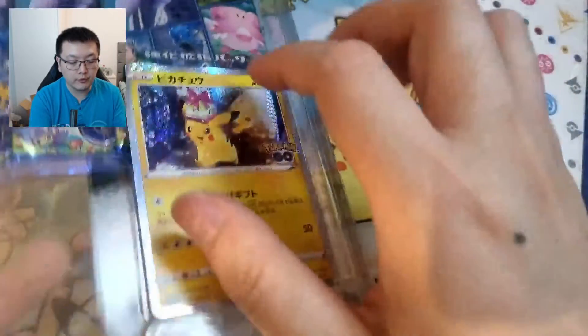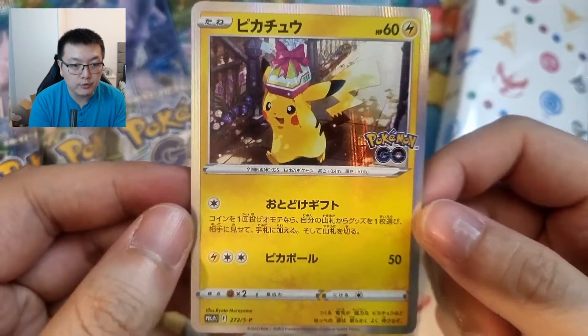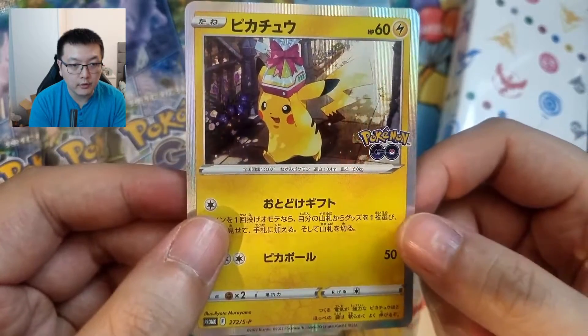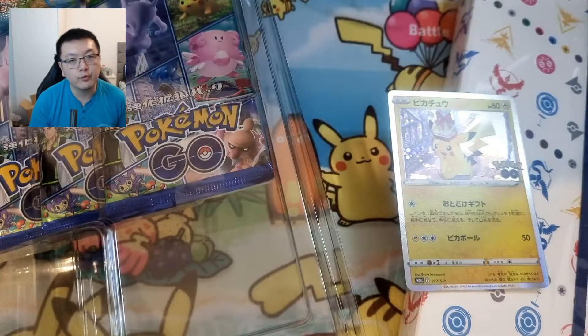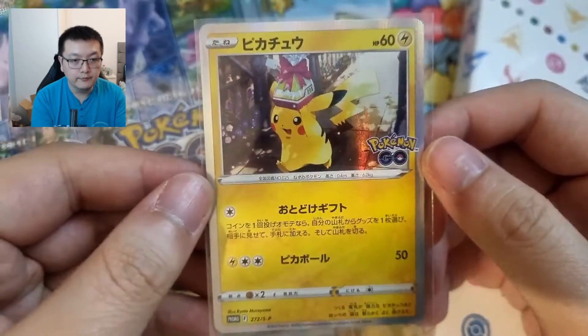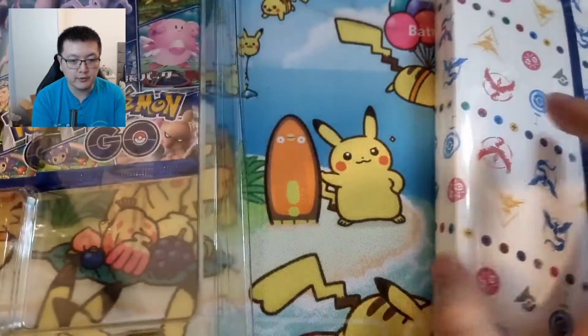For now I'm just going to open this up and show you guys what you get inside this Pikachu Special File. You get a Pikachu promo card — very nice, I do like the artwork for this one. I believe the English version also gets one, though I haven't really been keeping up with the English version of this set.